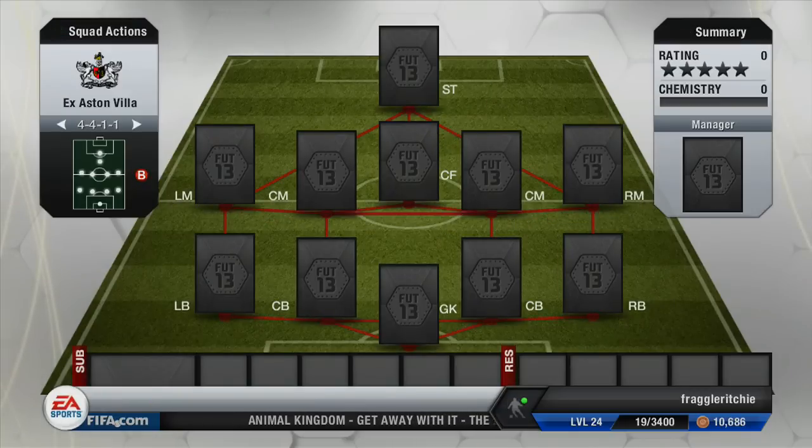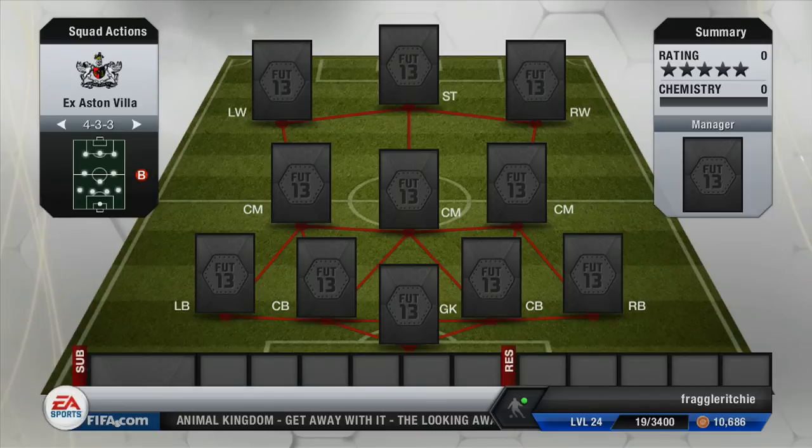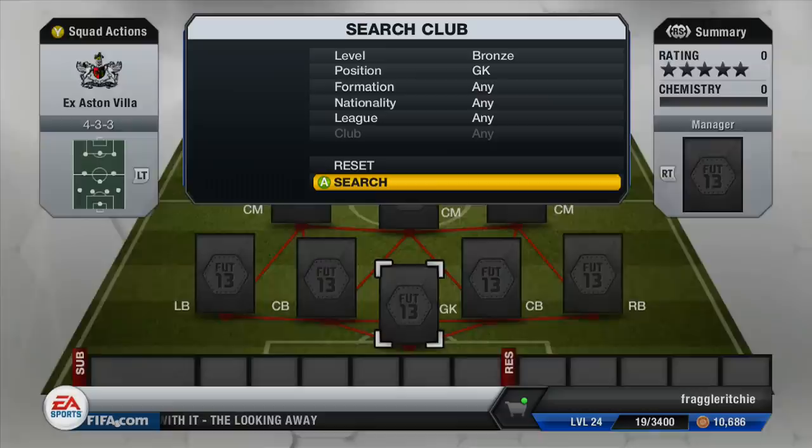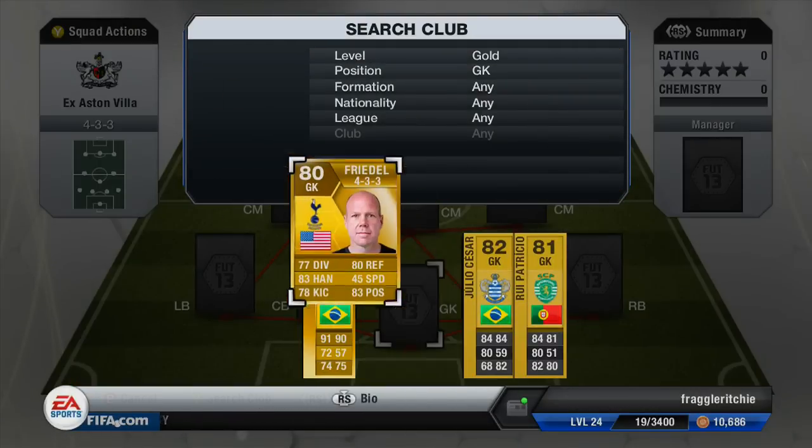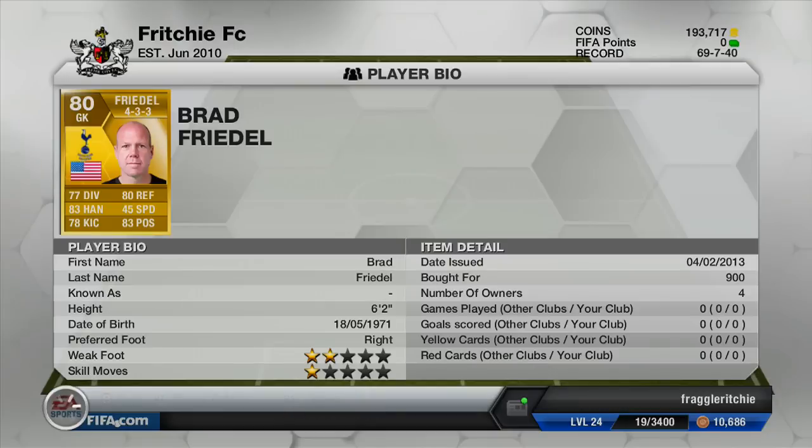The formation we're going to be playing is the 4-3-3, which works quite well with the players we're going to be using because it's got two fairly decent wingers. In goal we've got Brad Friedel, who currently plays for Tottenham. He cost me 900 coins and is actually a fairly decent keeper, works perfectly in those cheap Barclays Premier League teams.